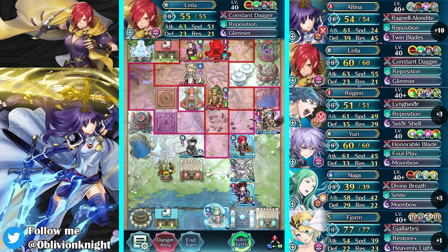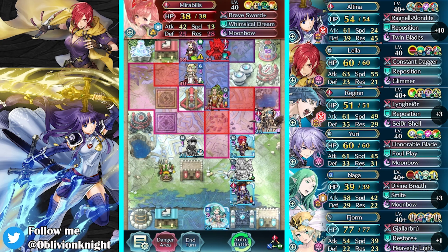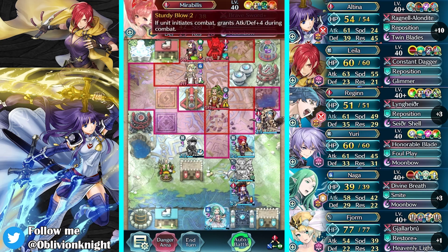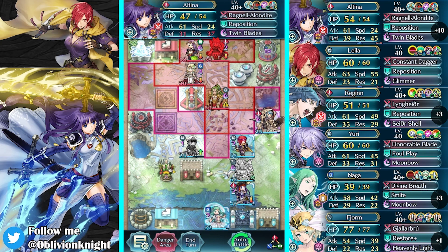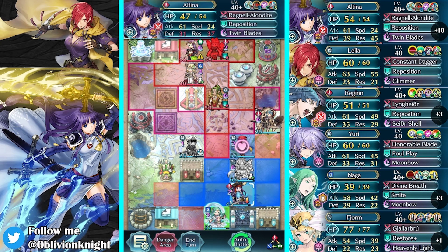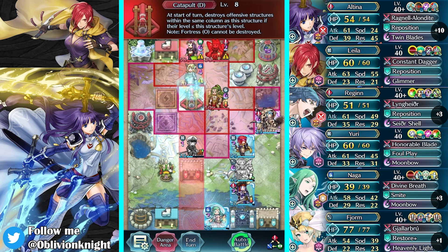I could also just put Altina there and have Altina fight Mirabilis. How good of an idea is that? I'm over here talking about how good Altina is, and then I'm like... let's see. So it would be 48, 52 attack. You have my trust. 21 twice is what it should be, unless I'm overlooking something. Consider it done. Am I overlooking anything?